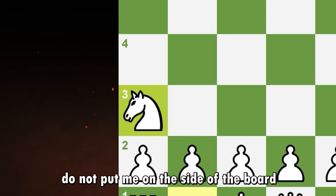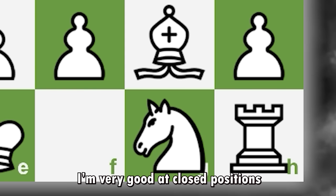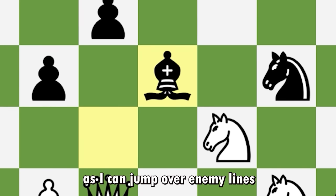To summarize for knights: do not put them on the side of the board, do put them on outposts. They are very good in closed positions as they can jump over enemy lines.